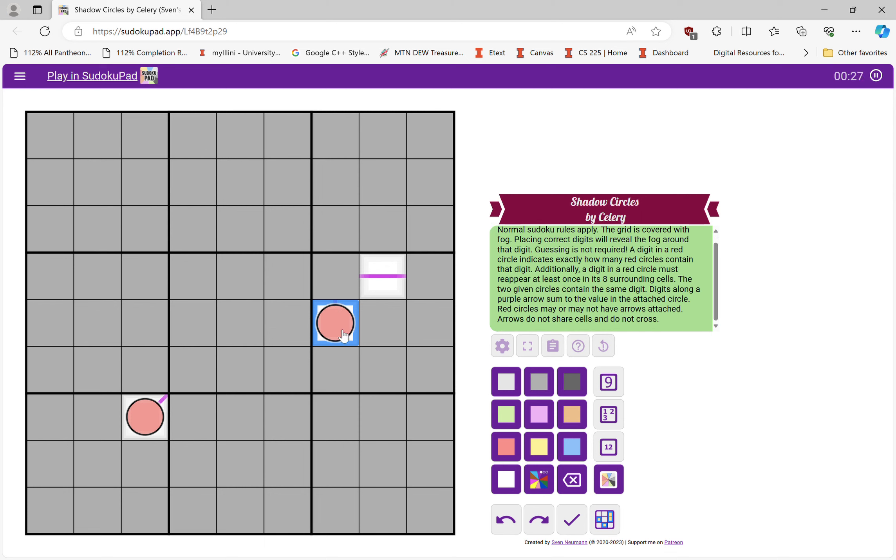Finally, there are a couple other things. These two red circles have the same digit given in the intro. And some red circles have arrows coming out of them. These arrows will sum up to the number in the circle. And each arrow coming out of a circle will not overlap or cross any other arrows. Circles don't need to have arrows, but they can.